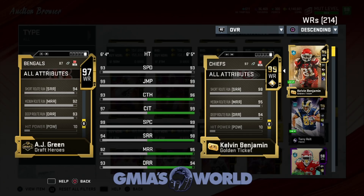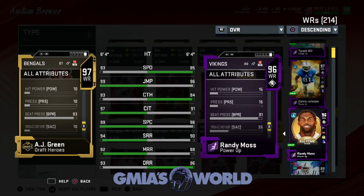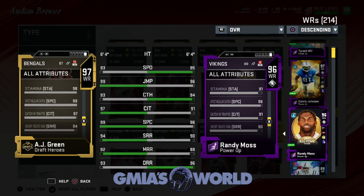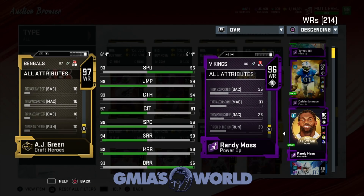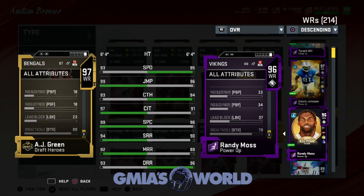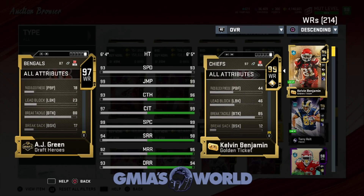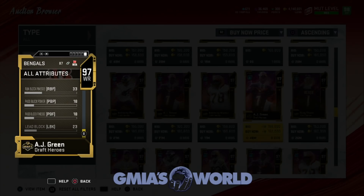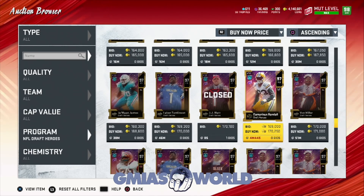I would probably get rid of Randy Moss for this guy right now. Where's Randy Moss at? Your beat press is at 91, deep route run 96. But the catching traffic is probably going to help us have a better guy to catch the ball — I'm looking for a slot receiver. Because Randy Moss, low-key, we're going to have to get rid of him soon. This card is actually pretty impressive as far as the way that I play. Lead block 46, break tackle 85. AJ Green doesn't look too bad — he could go out there and actually ball out for us with that 99 spec catch and 99 jump.